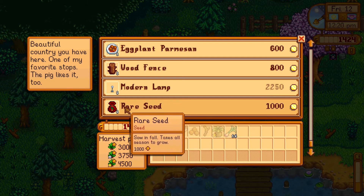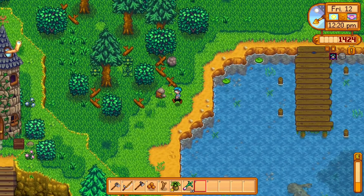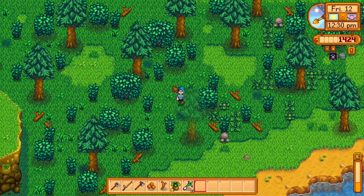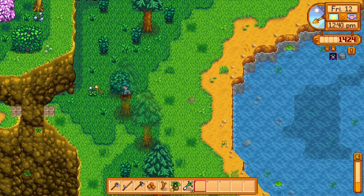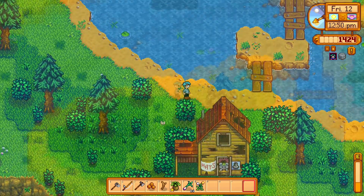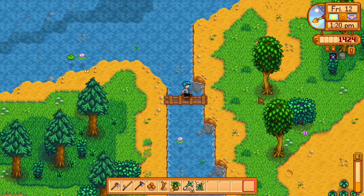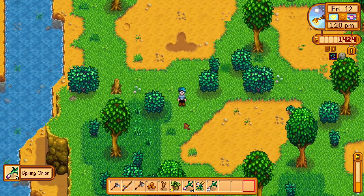And of course the rare seed, which we should plant in fall, but I don't want to spend any money on it right now because it is the egg festival tomorrow and we need all that money for the delicious, delicious strawberries. So that's what we will save it for. Grab some more forage along the way and keep on going. Can I reach the other side in time for those bubbles? I think it's too far from the shore anyway for my current skill level — that's a shame. But we have a bunch of spring onions to get, so I'm not too fussed about it.